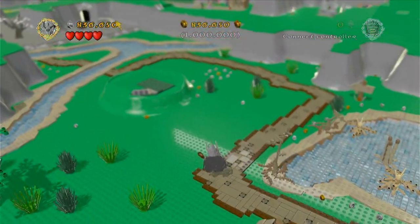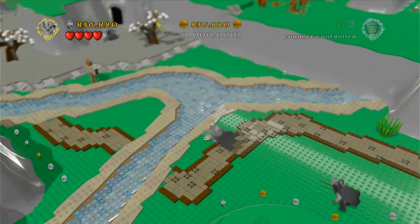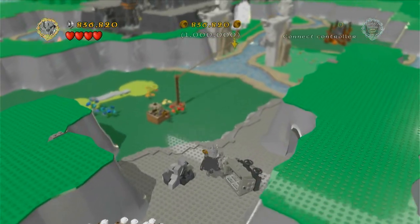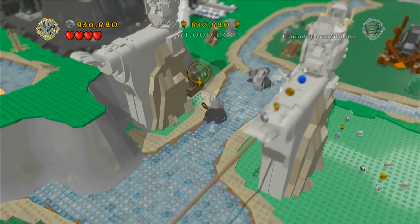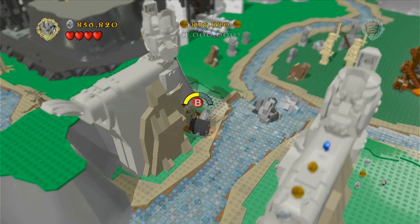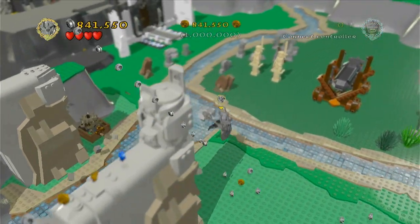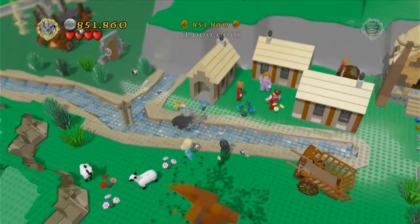Let's figure this next part out. There's a way out. It says we need to use this crank thing for that thing up there. It's going. All right, let's destroy the Shire.